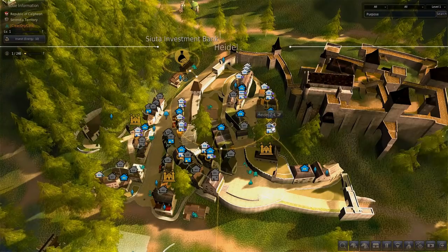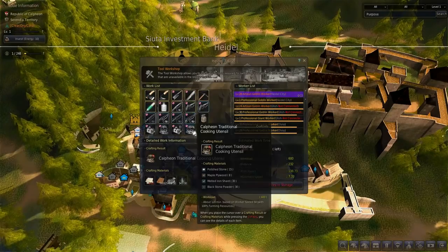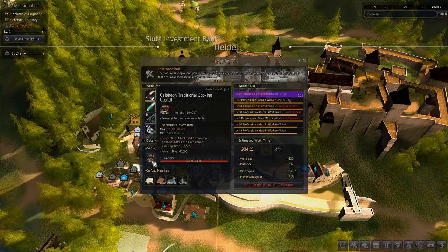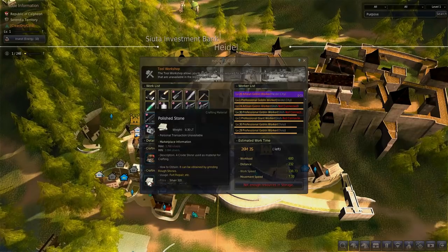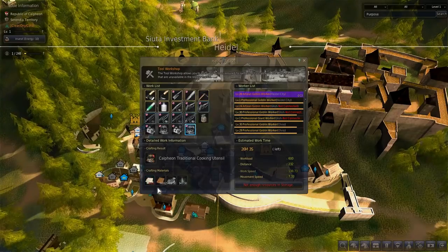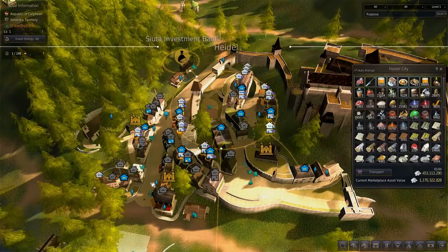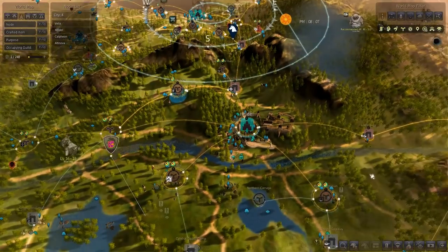If you go to Heidel you can rent out the workshop, and here you'll want to create the Calpheon traditional cooking utensil. This has a durability of 2,000, which means you can create 2,000 meals on it. The only problem is you need polished stones to make it, and polished stones come from rough stones, which can only be obtained through mining — you cannot get them as a byproduct from your worker empire. You will need to mine them.